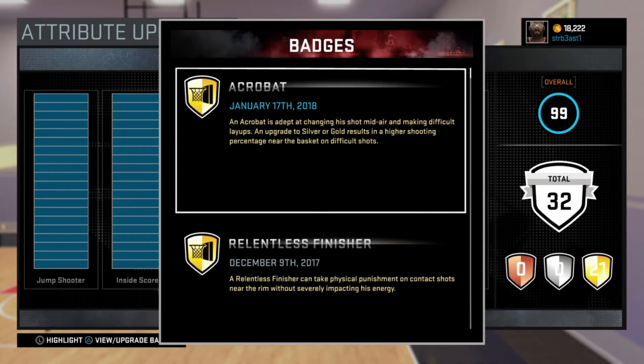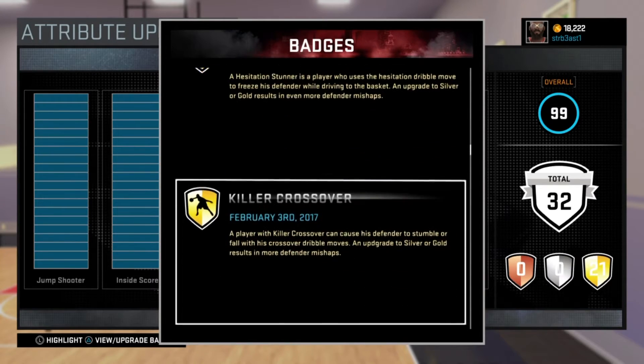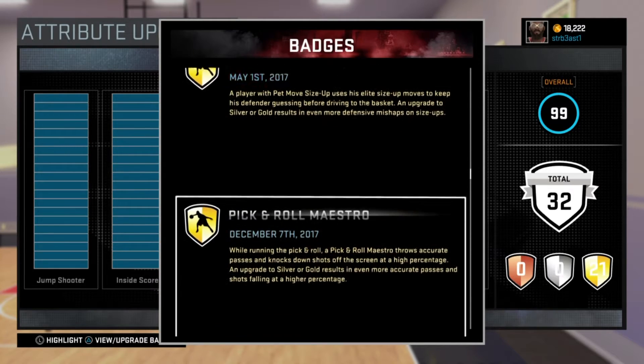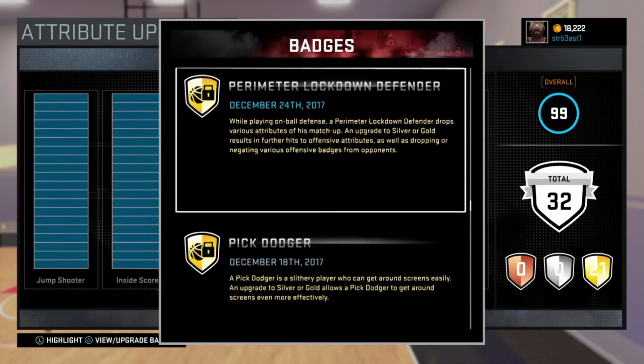Anyway, I got the badges right here. You got 21 gold badges: acrobat gold, relentless finisher, corner specialist, dead eye, fade ace, limitless range, behind-the-back pro, dimer, flashy passer. These are the dribble badges. They got lobster, you passer, another jewel badge. Pick and roll, spank, step back, freeze — yes sir. Perimeter, lockdown defender.